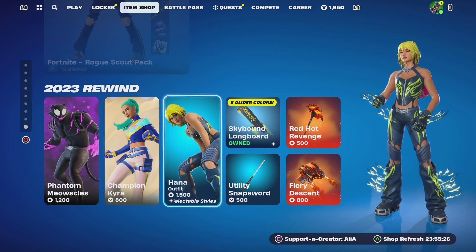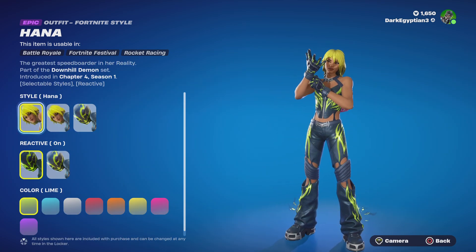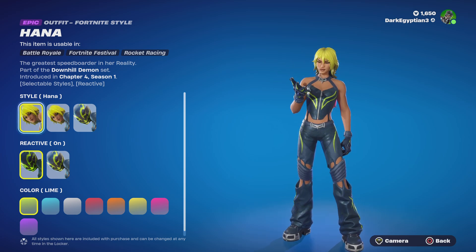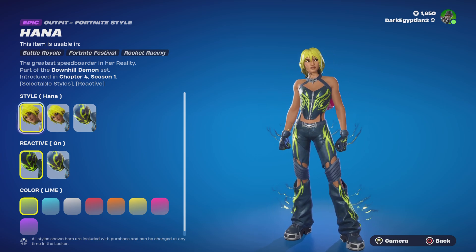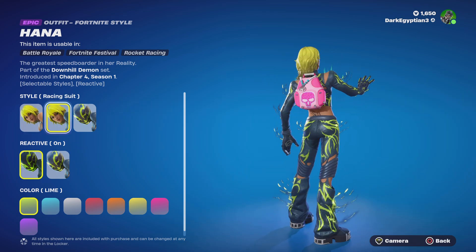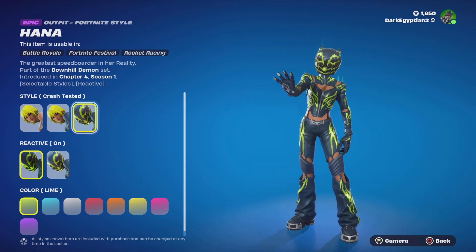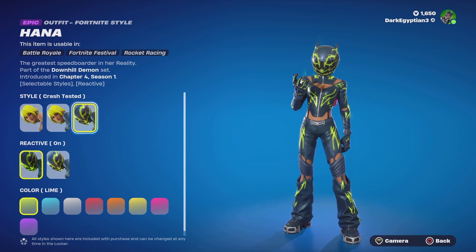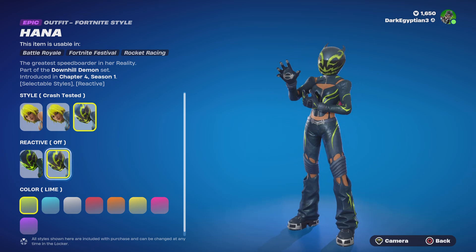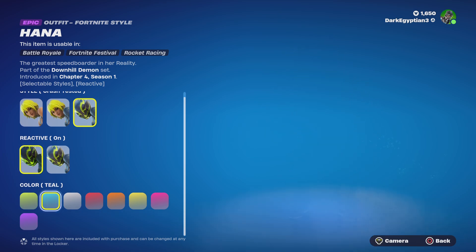Moving on to the Hannah skin — she does have a Lego style, but first: Hannah, 'The greatest speed boarder in her reality,' part of the Downhill Demon set, first introduced in Chapter 4 Season 1. We have many forms for Hannah: the default, the racing suit style, and the crash-tested suit style which is reactive. You can toggle reactivity off if you don't want the flames.